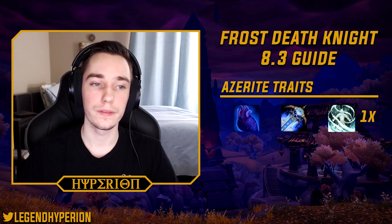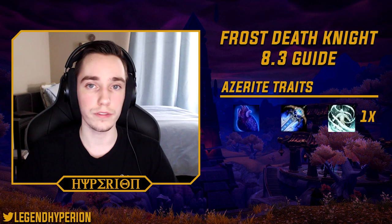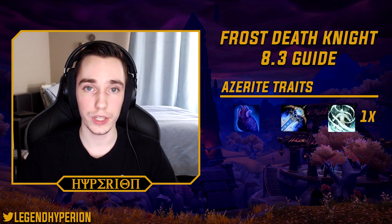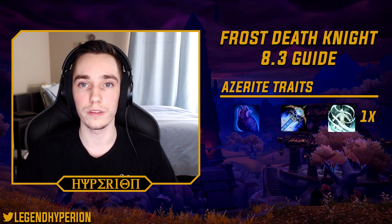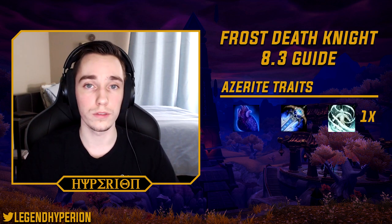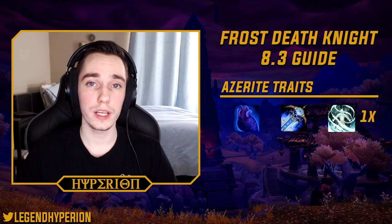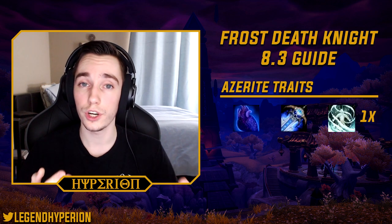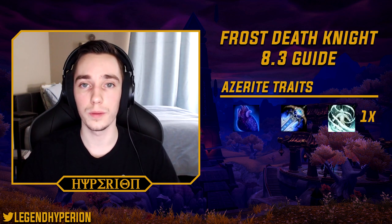Next up is azerite gear. This tier we're getting a new azerite trait — Heart of Darkness — which is pretty good for Frost DKs if you have at least 25 corruption. I suggest having as many Heart of Darkness traits as you can. Outside of that you should have at least one Frozen Tempest trait to get that free Howling Blast proc whenever you cleave at least three targets with Remorseless Winter. It's also extremely valuable on cleave, so you can stack more than one for AoE fights. The next trait you want is Icy Citadel, which is great for single target but loses value as you add more targets.